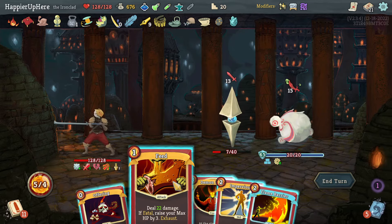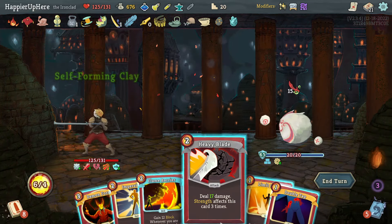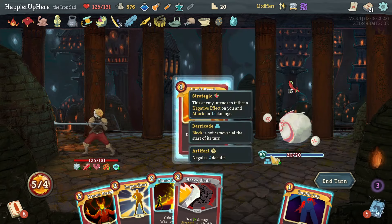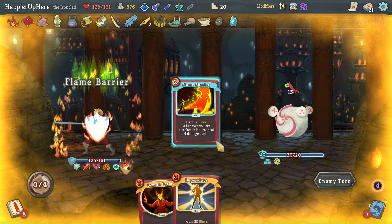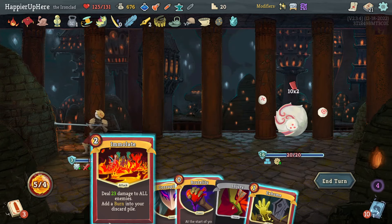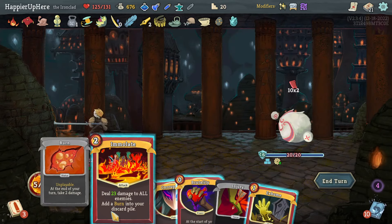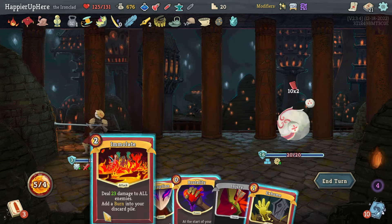There's the Feed — that's what I was looking for. Let's kill this one with the Feed, then do Offering. Should have done the Offering first — let's do Limit Break, double tap Heavy Blade — that's not enough to kill. Then Flame Barrier to be fully defended, giving me a chance to Exhume the Feed again. I'll need to deal 36 damage before that. The Feed is 12 — I need 36, I'm one short.